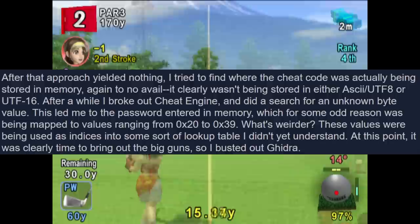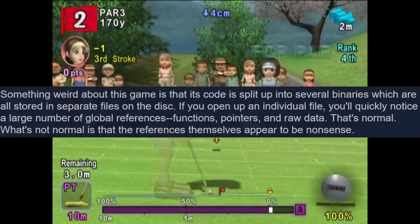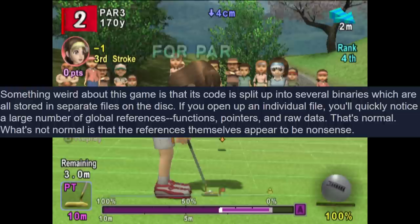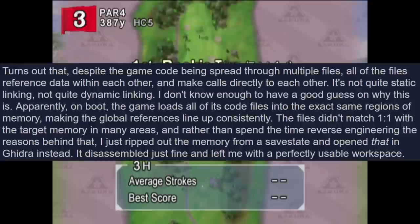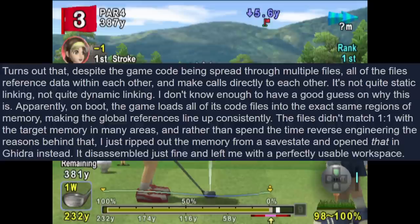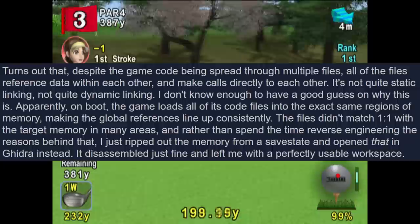It was clearly time to bring out the big guns: Ghidra. Something weird about this game is that code is split up into several binaries stored in separate files on the disk. If you open up an individual file you'll quickly notice a large number of global references, function pointers, and raw data — that's normal. What's not normal is that the references themselves appear to be nonsense. It turns out that despite the game's code being spread through multiple files, all files reference data within each other and make calls directly to each other — it's not quite static linking, not quite dynamic linking.